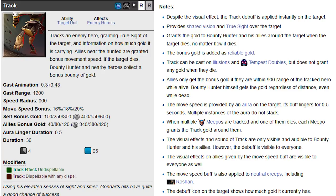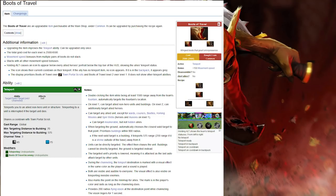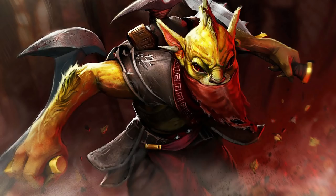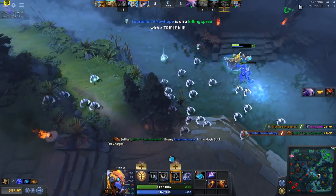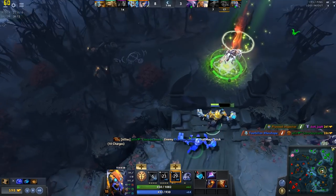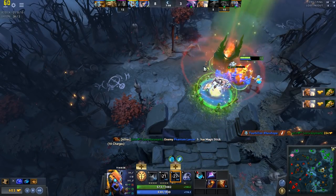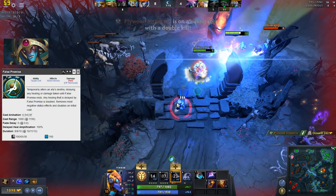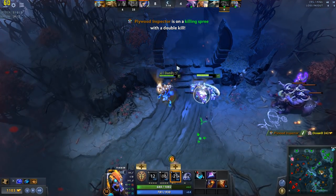Upgrading your Boots of Travel will let you teleport onto Bounty Hunter while he's invisible, greatly increasing your team's ganking potential. Tinker also appreciates any hero who can keep him alive, especially if the enemy team has any of the aforementioned counters. Heroes that can improve his survivability include Oracle with his False Promise, and Omni Knight with his Repel and Guardian Angel.